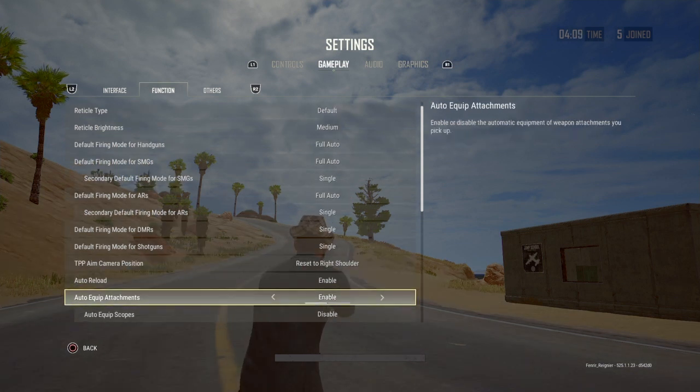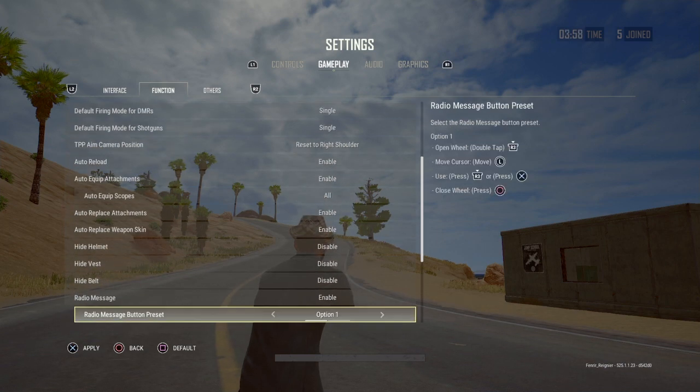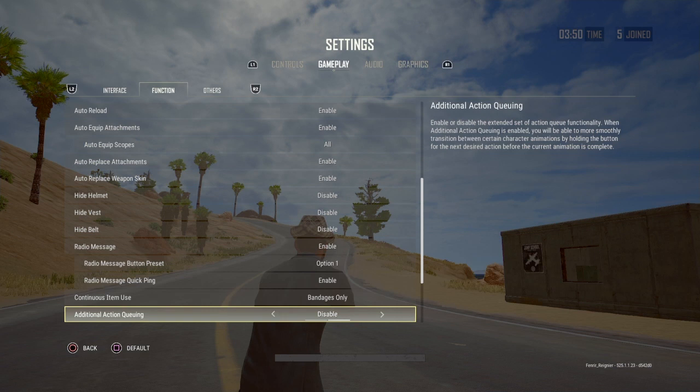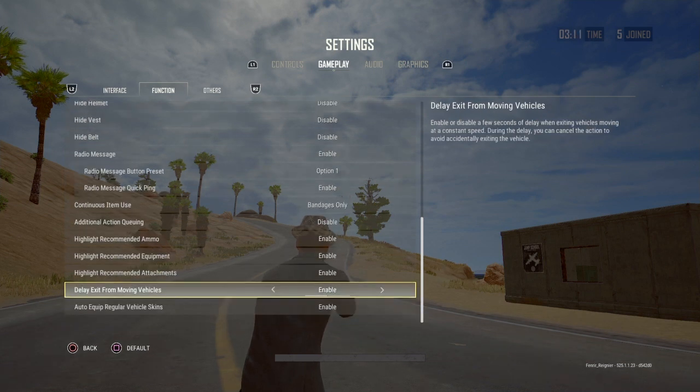The next one you're going to want to change is auto equip scopes — enable all of them. Make sure radio message quick ping is enabled. Highlight recommended ammo — this one might get annoying but you can turn it on and off. There's also a setting where you have to hold down the exit button when going over a certain speed to leave a vehicle — you can turn that off so that just a tap of a button will get you out of the car.